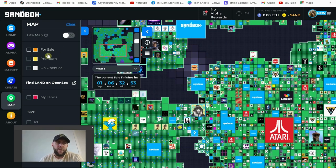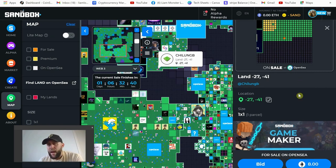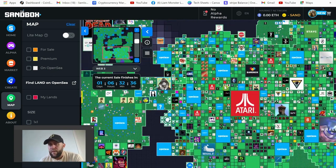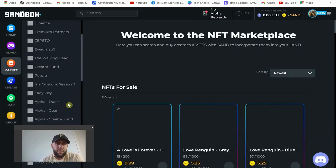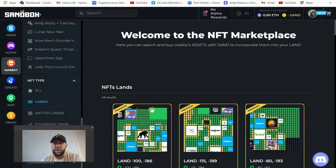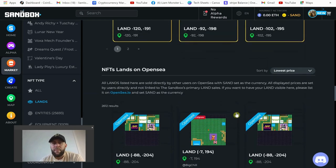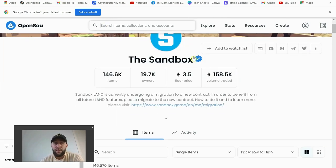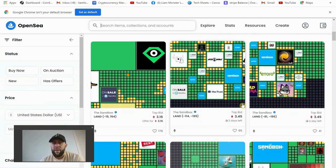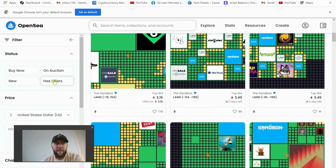In the legend, orange means for sale premium. If we click on a white one we can see this one's for sale for 8 Ethereum, which is about thirty thousand dollars, and we can see everything about the land and where it is. You can buy it from the actual map or come over to the marketplace and go to Lands. On OpenSea, just type in Sandbox and it'll bring you up — make sure it's got a blue tick so you're not buying scam land.